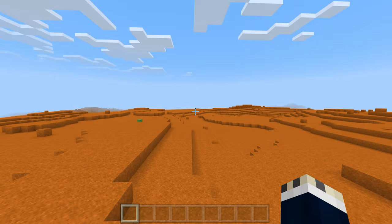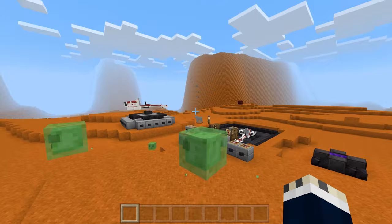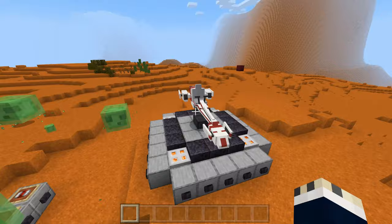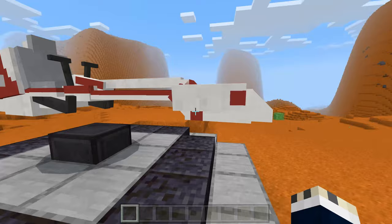Hi everyone, today I've got something very cool to show you all. I am on this Geonosis map here via Miyoyo on Planet Minecraft. And it's something I've been working on the past few weeks. It's the Barkspeeder from Star Wars. And I have it here on display — it's got the colors, it's got the animations, and it's the right size. It looks so cool, I've been working very hard on this.